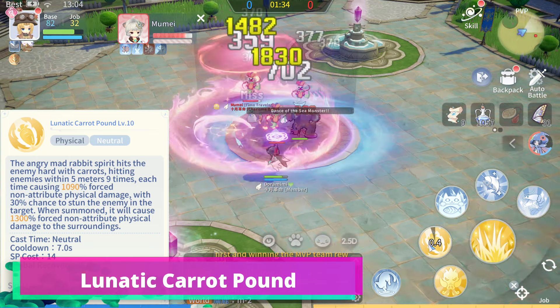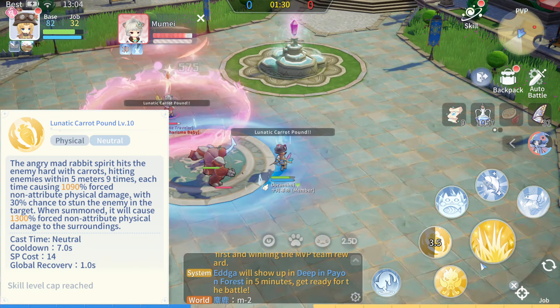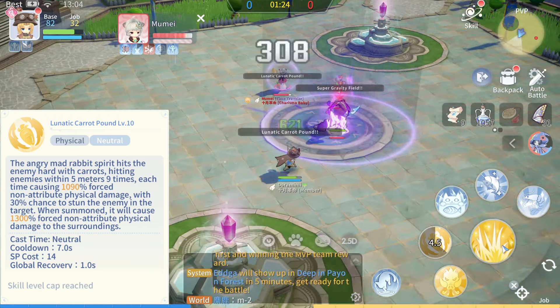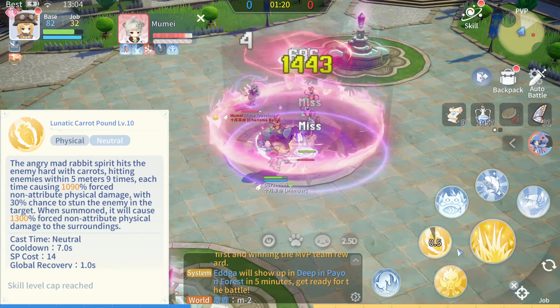This skill deals AoE Force Neutral Physical Damage to targets nearby and summons a Rabbit. The Rabbit will summon Carrots that deal AoE Force Neutral Physical Damage within range and have a chance to inflict Stand Status.